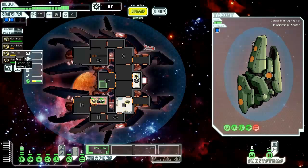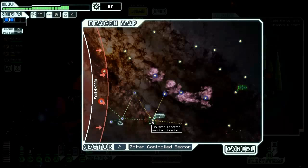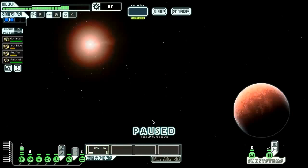No more crew remaining on their ship — we gain one fuel, two missiles, and 21 scrap. Took a ton of damage there though. 100 scrap — that's plenty to go ahead and check out what we've got at the store.